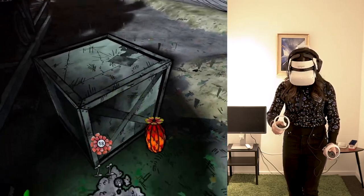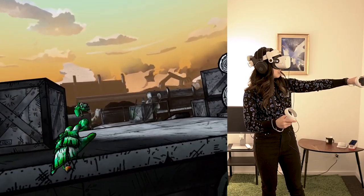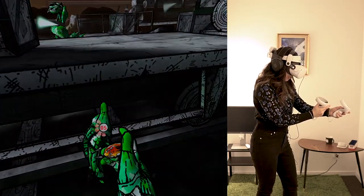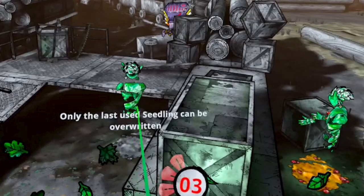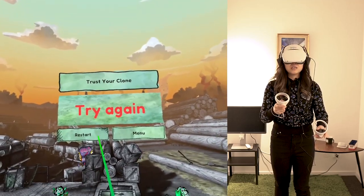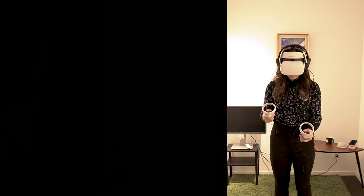You'll probably try something like this: one clone here, then use it to throw the weapon at the other clone, then create a second clone, load the gun, shoot and throw the weapon back. But then you'll bump into the challenge — you cannot return to the other spot because only the last used seedling can be overridden. You have to think outside the box. And I'll be honest, I'm apparently not creative enough. After trying for like half an hour, I asked Cherry and one of the lovely FTG team members and we figured it out together.